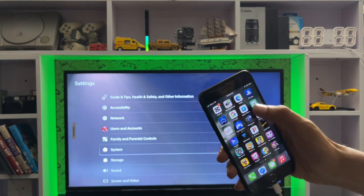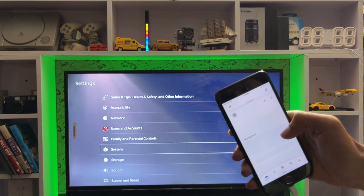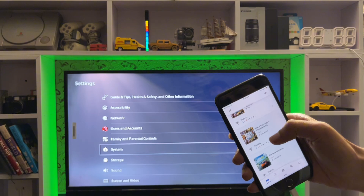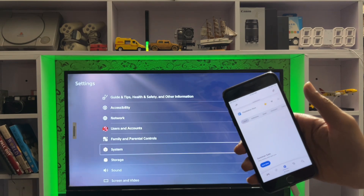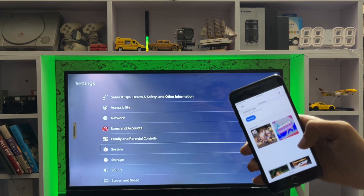After everything is good, go check your PS app. You must connect with the same internet on your PS5 and your Remote Play app. For the PS app, it's okay — you can connect with any internet. That's simply how you can fix this app.